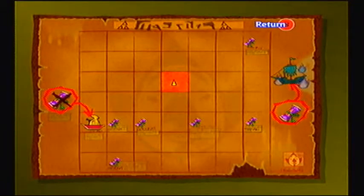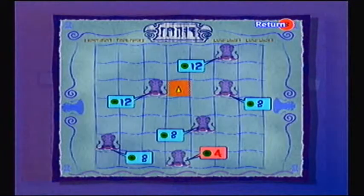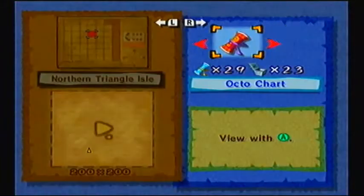We got the Triforce Chart from that golden boat already. And apparently there's another Triforce Chart on the Ghost Ship — we'll be dealing with that later. The Octo Chart tells you what Octos are where and how many eyes they have. The one that has four eyes has the Fairy, and there's one in the upper part of the map we haven't found yet that has twelve eyes and another heart piece.